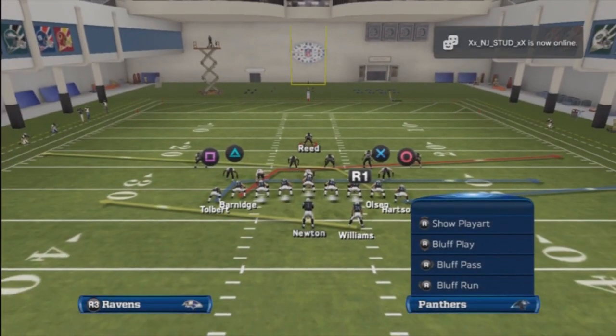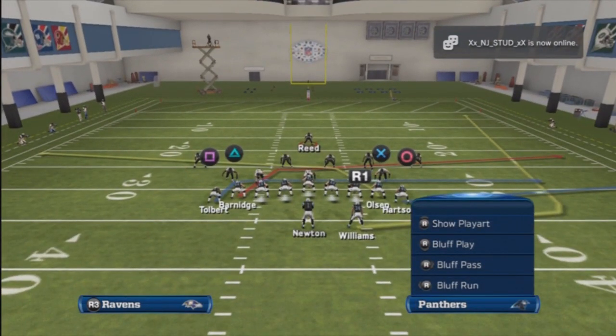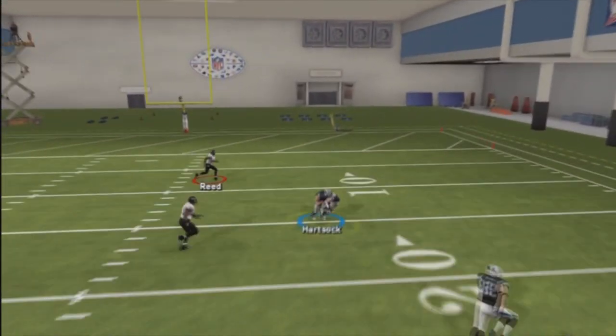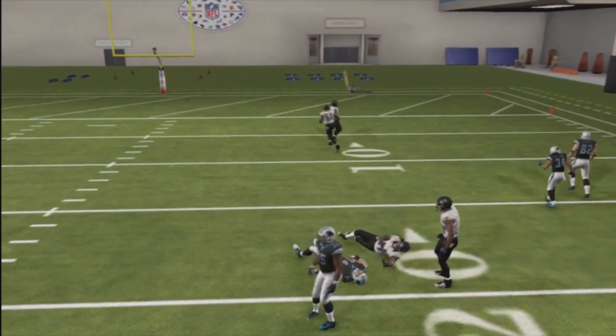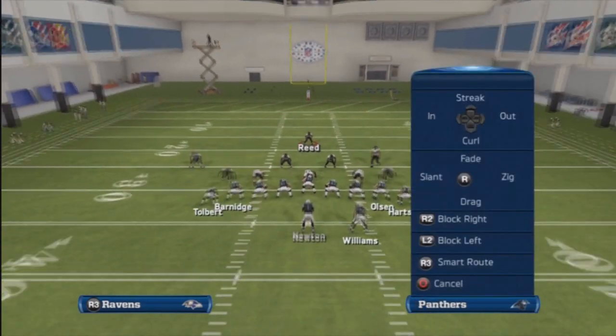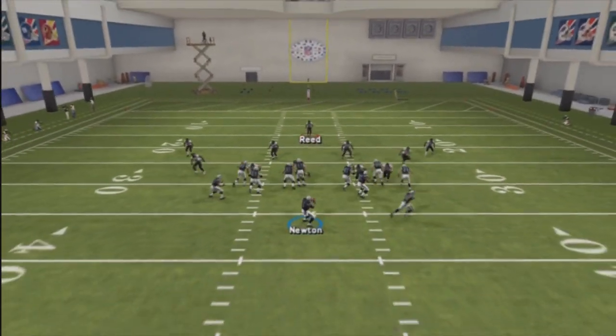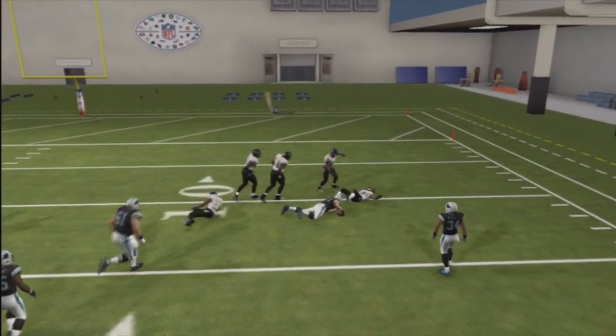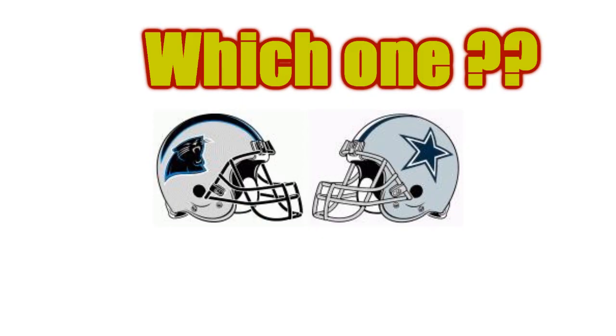We get a nice gain there. You can ride the running back and then streak circle — look at that flood concept to beat the zone, really nice. We can streak it to the tight end and get a nice catch. One more time — you can also throw it to the drag coming out on the inside tight end on the left. This play is really good to beat both man and zone coverage.